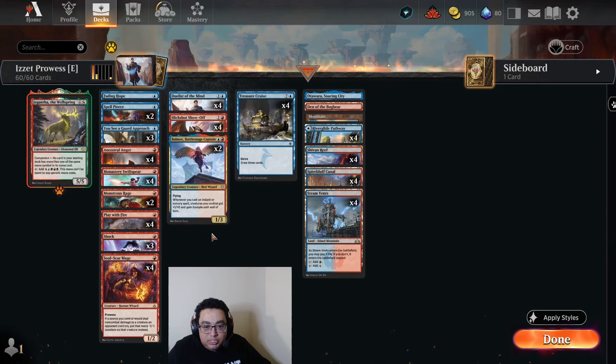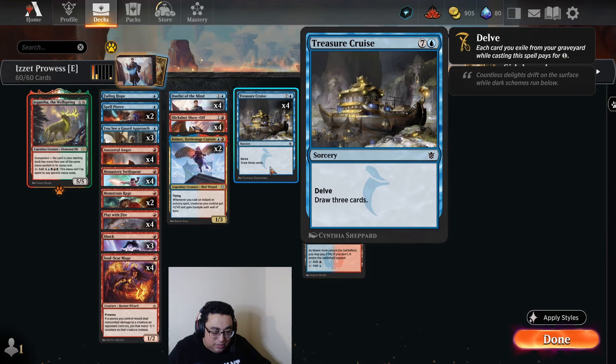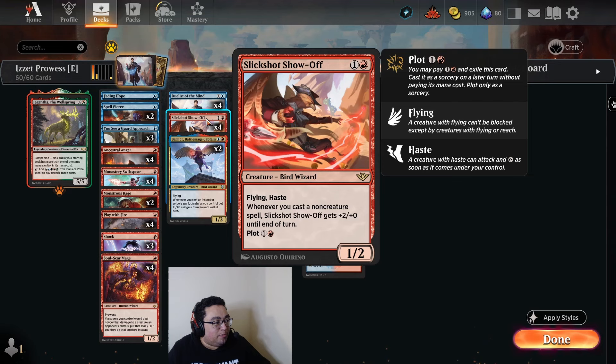Additionally, the times we drew Treasure Cruise — there were a couple of games where we drew multiple, and a couple of games where drawing it would have won us the game. Hard to say. Probably, if you want to play Blue-Red Prowess, you can also play Slickshot in a Mono-Red Prowess deck, or even go more towards Red Blitz with Runaway Steamkin. There are some options there. I think overall there's some cool stuff here.